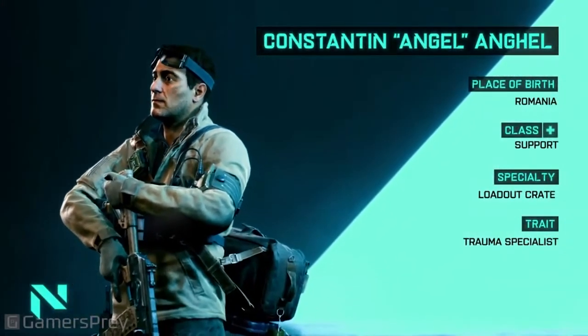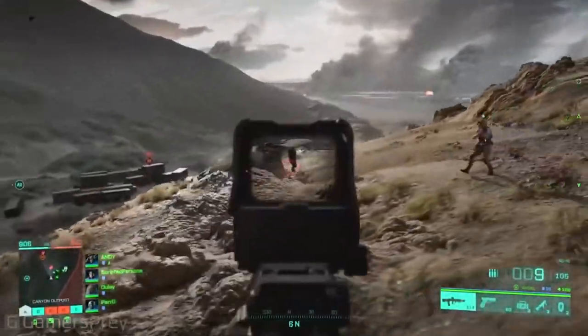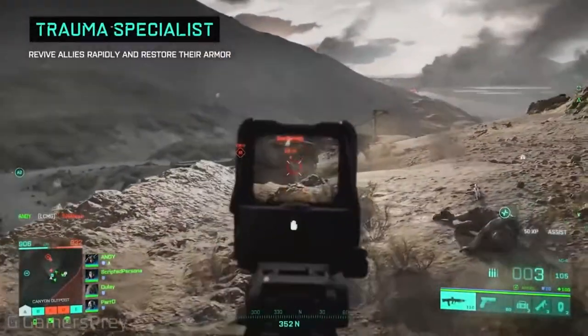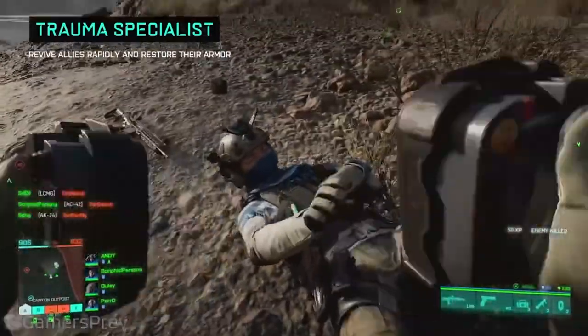Konstantin Agahel, codename Angel. Loadout Crate: as a supply expert, he keeps his squad provided with armour and ammo and can also call in a beacon that allows for the swapping of loadouts.